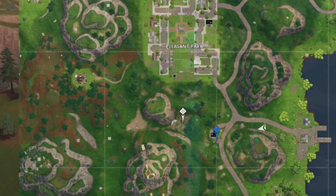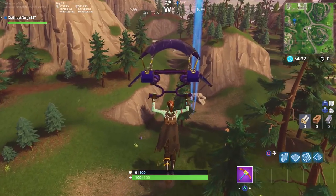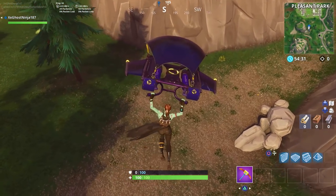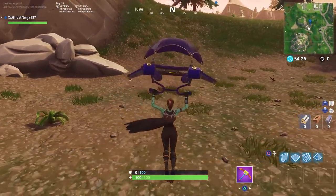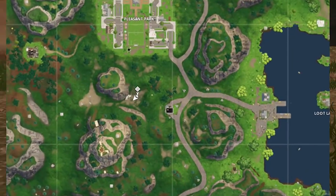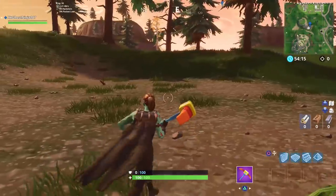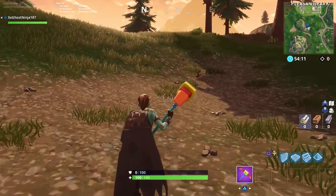We are currently going to the exact location where you can claim your free star here in Season 5. This is exactly the center of stunt mountain, and also the gas station and soccer pitch, which is located over by Pleasant. I personally think it will be located right here in the center of all this dirt, because usually the stars are located on a dead patch of grass — and this is a super big patch of dead grass.